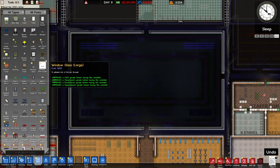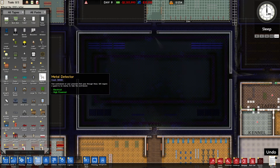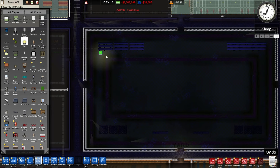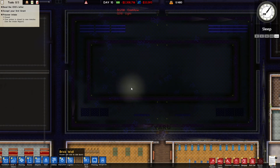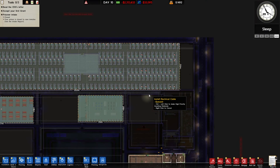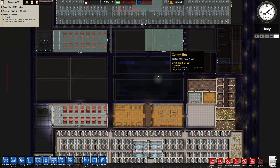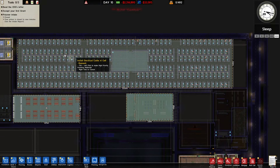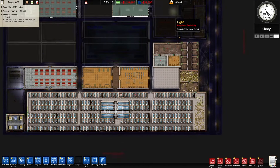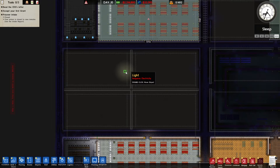We need lights out here as well — let's make some lights. I don't know if it's going to be enough lights but we'll see. We can hold 492 prisoners — that's actually pretty good. And that's just because of all these cells here. I think we can hold even more eventually once all of these start working. We also need solitary as well — forgot about solitary.